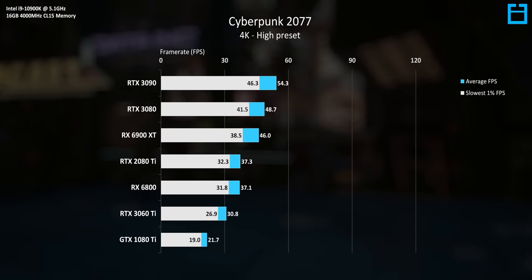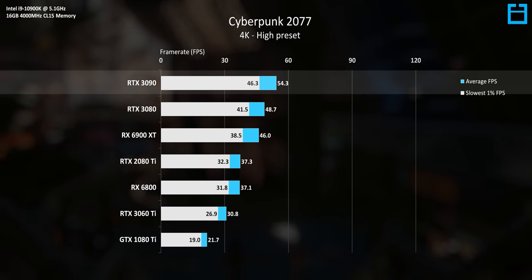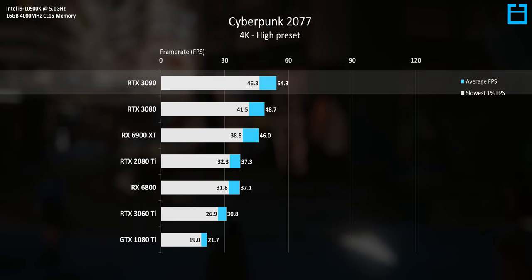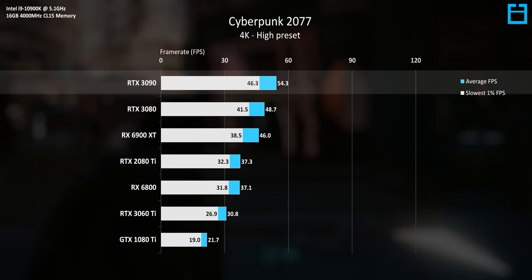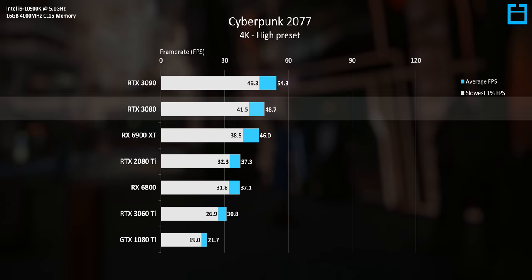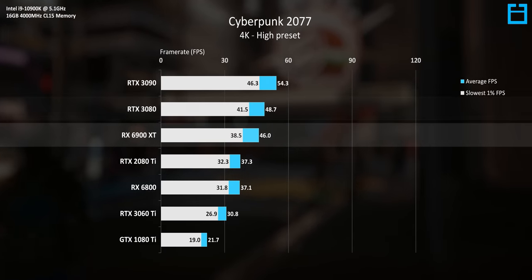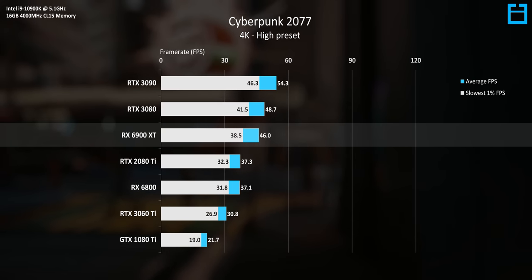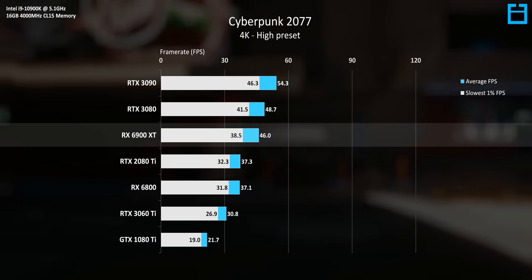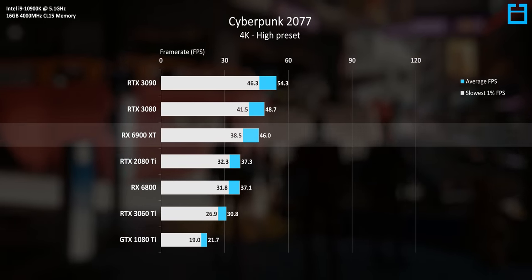So what does that mean for 4K? Well, it's pretty rough. The RTX 3090 tops the stack here with a criminally low 54.3 FPS average, and again, this isn't even with the max visual quality preset or with a single ray of ray tracing. The RTX 3080 trails behind by 11%, and the 6900 XT manages just 46 FPS on average. 4K gaming will still be possible with Nvidia's 30 series cards via DLSS, boosting the frame rate by quite a significant chunk.